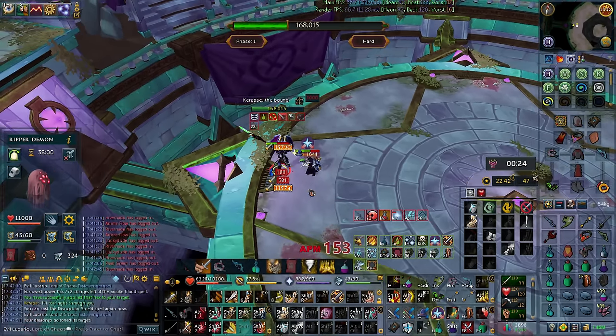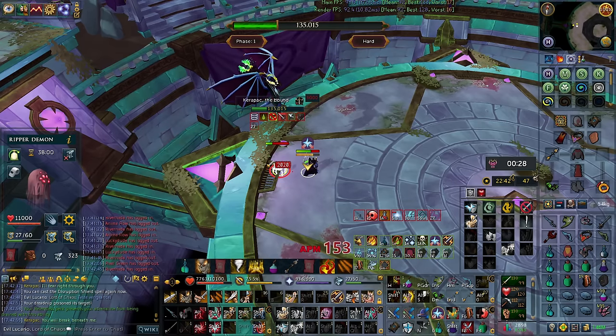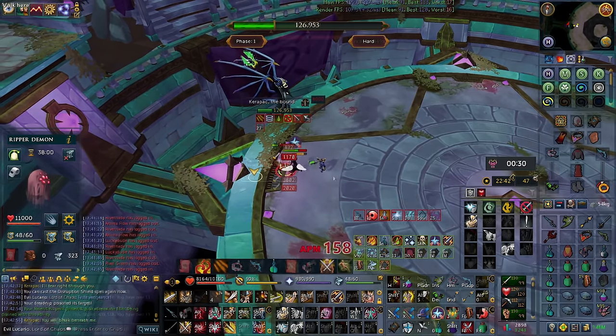All of these factors combined easily put Vestments over Trim Masterwork any day of the week at Karapak. Even in terms of safety, I still think Trim Masterwork is obsolete here, because with a similar amount of mistakes, Trim Masterwork won't have saved you anyways. You also don't even need to switch back and forth between Jaws of the Abyss and Vestment Hood for P4 — you can just camp Vestments.